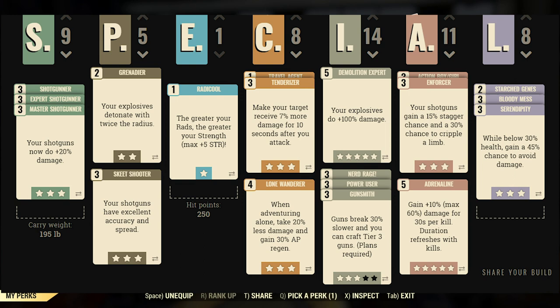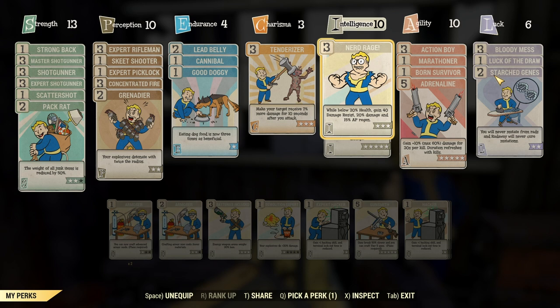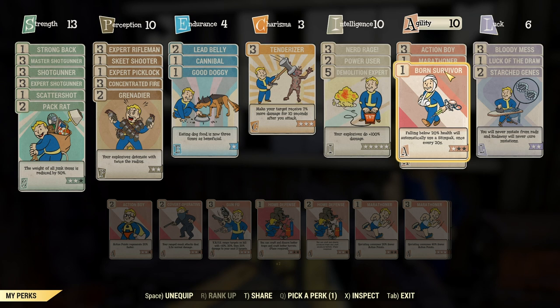For Intelligence, I'll have maxed Demo Expert, maxed Power User so fusion cores last longer, and Gunsmith so my guns break less. Nerd Rage gives you 40% increased damage resist and increased damage while below 20% health, which sounds great - but my only issue is I need Serendipity first. Serendipity, under Luck, gives you a 45% chance to avoid damage while below 30% health. I don't have that yet and I'm working toward it.